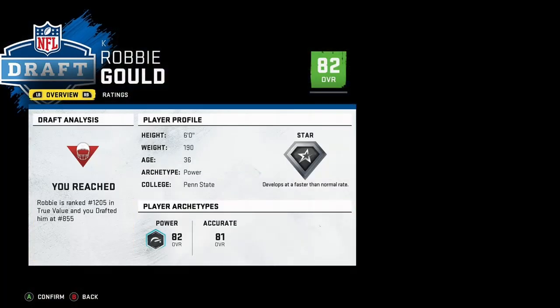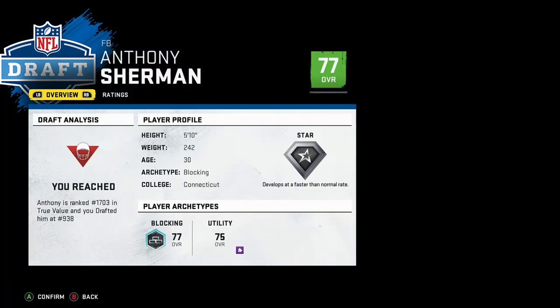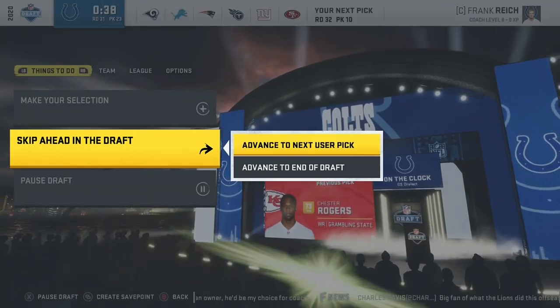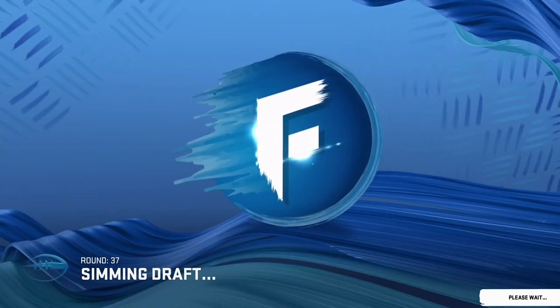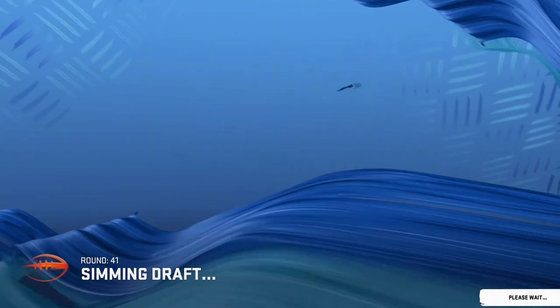I'm going to draft one of the best kickers in the game, just to make sure I'm set up pretty good as a balanced team. I feel like I got a pretty good roster, so I'm not going to spend the time drafting the rest of it. Usually towards the end of the 20s or early 30s in the rounds, the players don't make that big of a difference or impact anyway, so I just sim it.